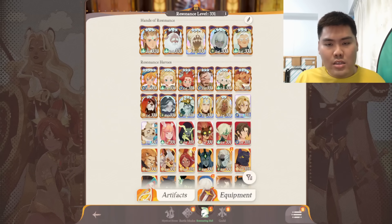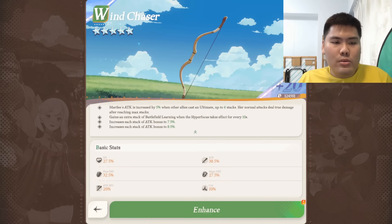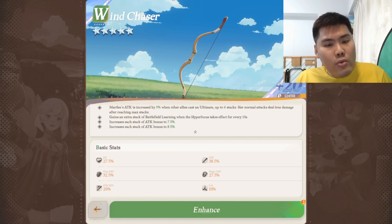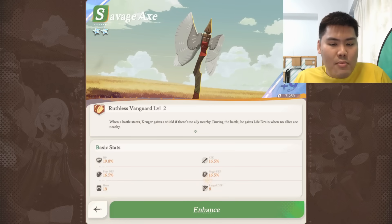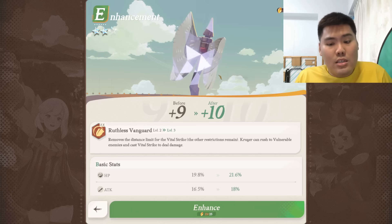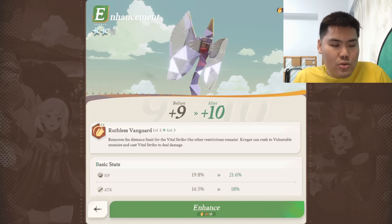However, there are situations where a unit sees so much use and is the main carrier of your team — then EX15 is worth it. For example, Merrily — I think EX15 on Merrily is definitely a good investment for most free-to-play players, because she does so much damage and will remain relevant for dream realm for a long time. If you decide to commit to EX15, the two units of choice are number one OD and number two Merrily. Also, for Kruger, I've been fielding him in dream realm every single day so I upgraded him too.